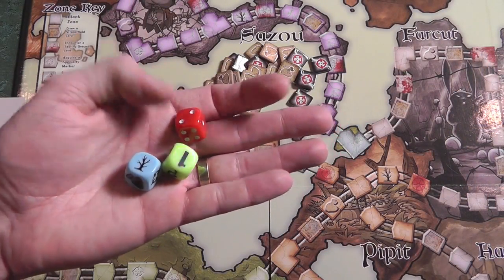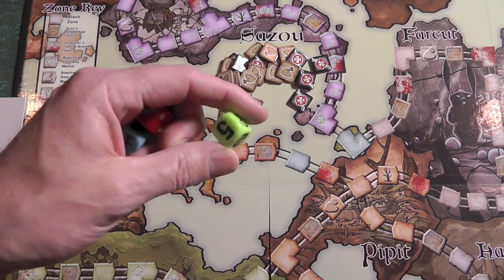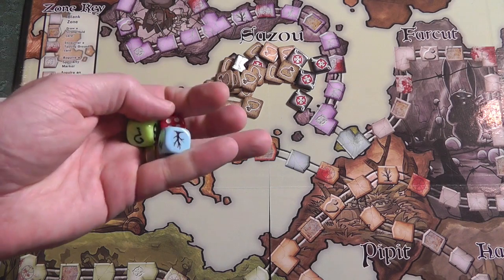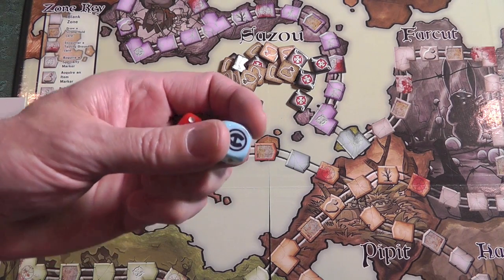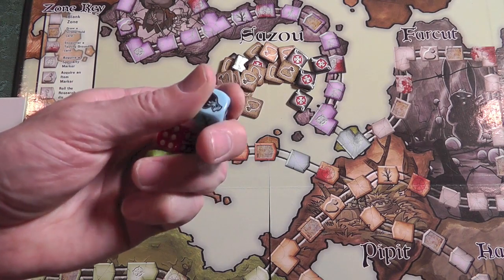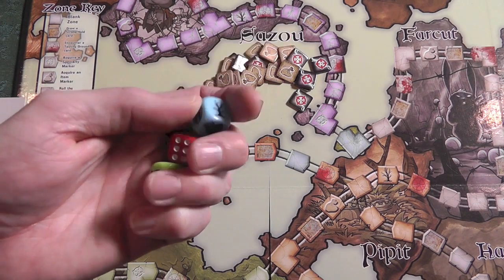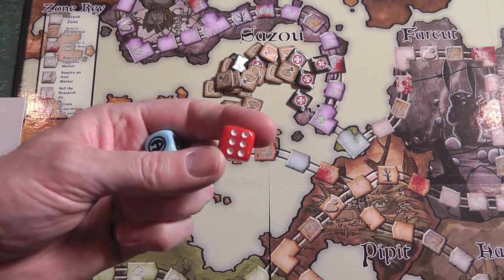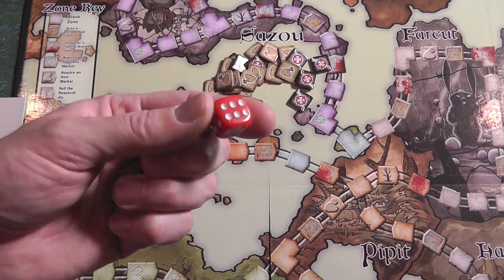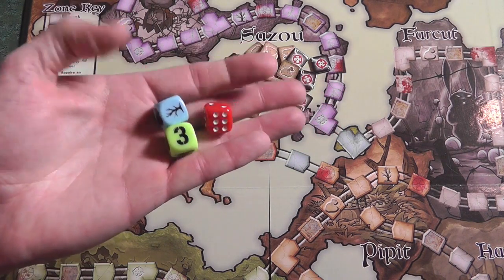The game comes with a set of dice. This is your movement die — you literally roll it and move that many spaces. If you get the question mark, you roll the research die, which can give you items or send you on an adventure or change the event card. And then this is just called the challenge die — it's a regular D6 used for combat and any other time they tell you to roll a die. Pretty straightforward, very simple.